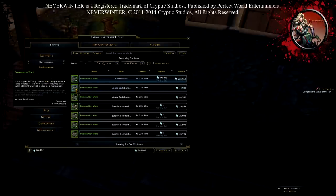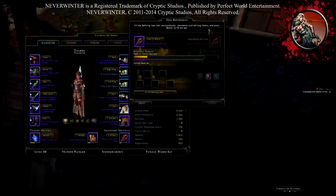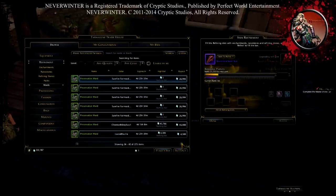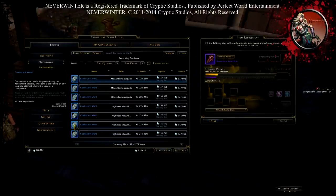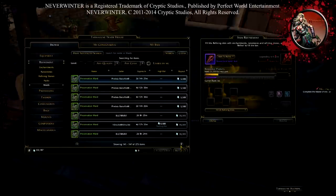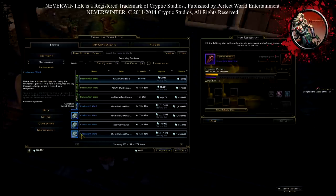These are the Wards I was talking about — you use them during refinement. I need a blue Ward, which is the perfect one, to help me get a 100% upgrade chance. The blue ones here are guaranteed success — you buy one and you get a guaranteed upgrade, which is amazing. I usually use the blue ones at higher levels because the green ones can fail a lot.